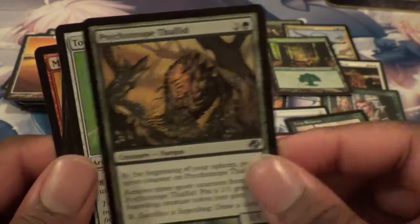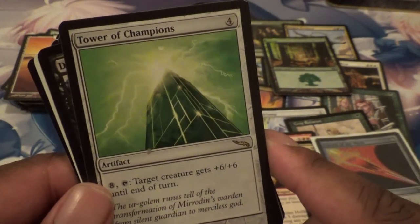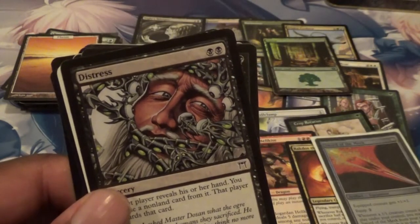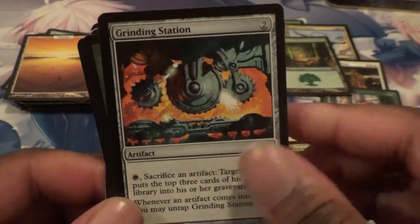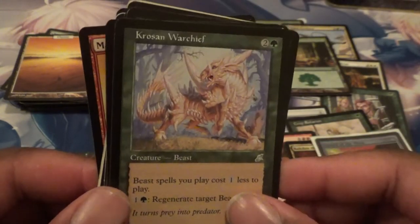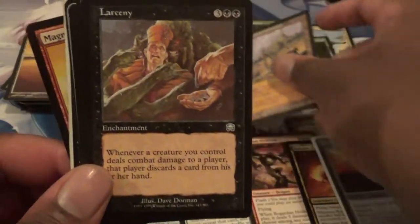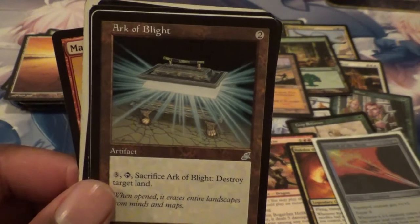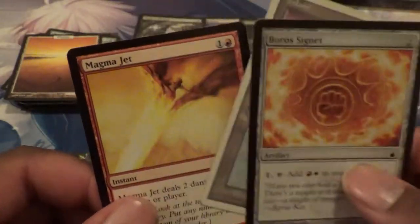You have a Psychotrope Thallid. Tower of Champions — plus six, plus six. If I ever make a budget green deck I'm going to put this in just because. I got Distress. Another Consumed Spirit. A Grinding Station — I've seen some cool combos with that. A Krosan Warchief for Beasts. A Temple of the False God — I'll take that. Got a Larceny. What is that — a Sprouting Vines? I think it has Storm — that's cool. An Arcbound Ravager? More Urza Lands. Another Remand! Oh yeah! And we got a Magma Jet. So there we go.